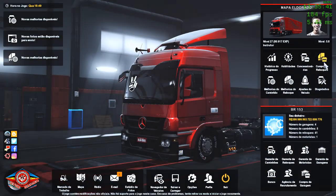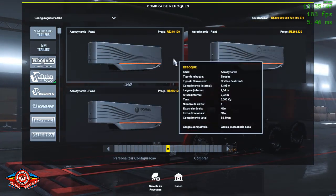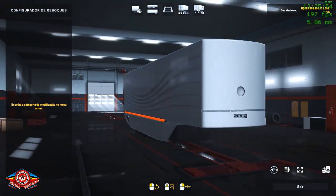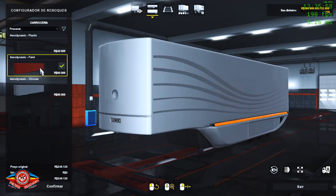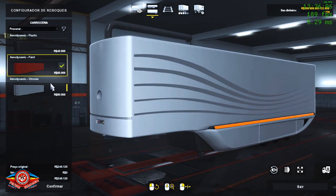Bora aqui na compra de reboques. É esse trailer aqui — Aerodynamic Paint. Tem essa configuração sem logomarca nenhuma. Você pode colocar na opção de pintura. O link de download vai ser direcionado pro fórum da SCS, que é o link original — eu vou colocar o link original lá.